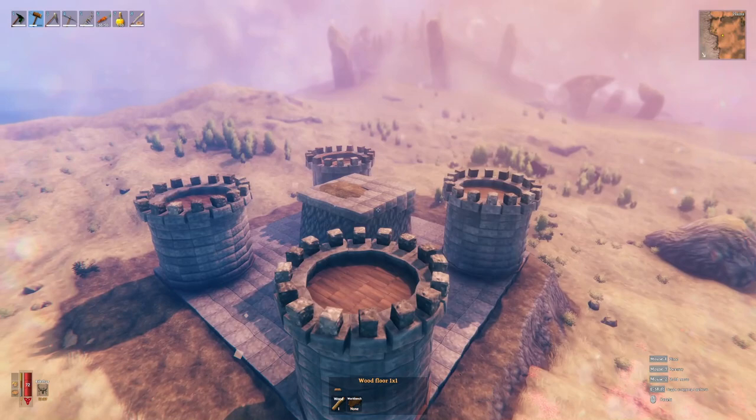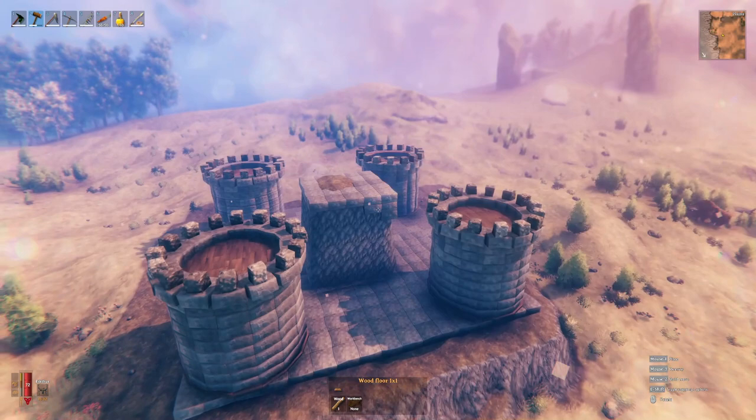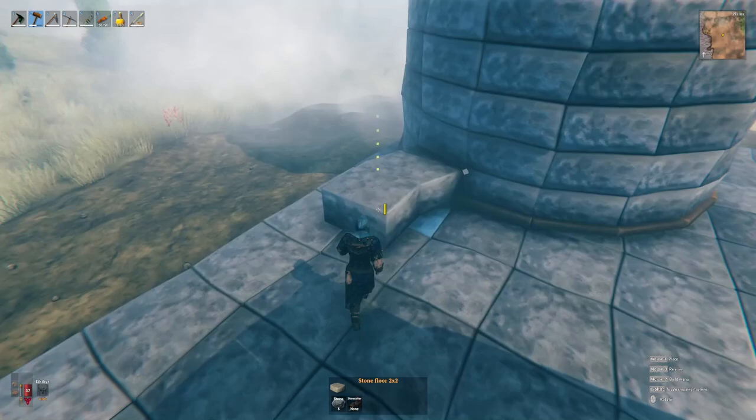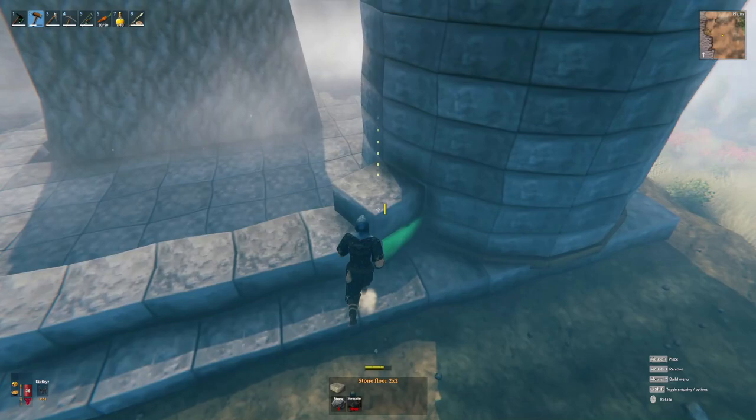Right now the castle is already coming together looking good — we've got our foundation and our towers. The next thing we're going to do is get our walls going. We're going to connect each one of these sides together with a slightly bowed wall instead of going completely straight, to give it a little more curvature. That way when we add some accent blocks to the outside it'll have better architecture at the end.